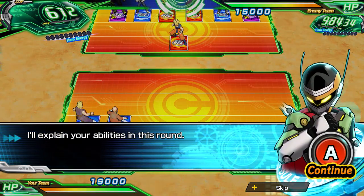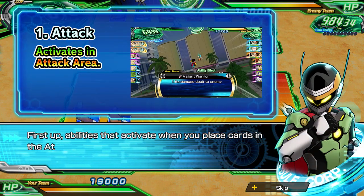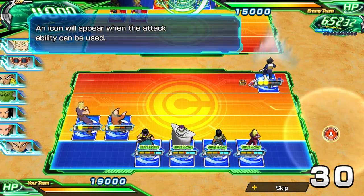In today's video we're going to be taking a look at abilities, and those are going to be broken down into essentially four different types. The first one we're going to be taking a look at is the attack ability, and to do that we are now going to place a card in the attack area.